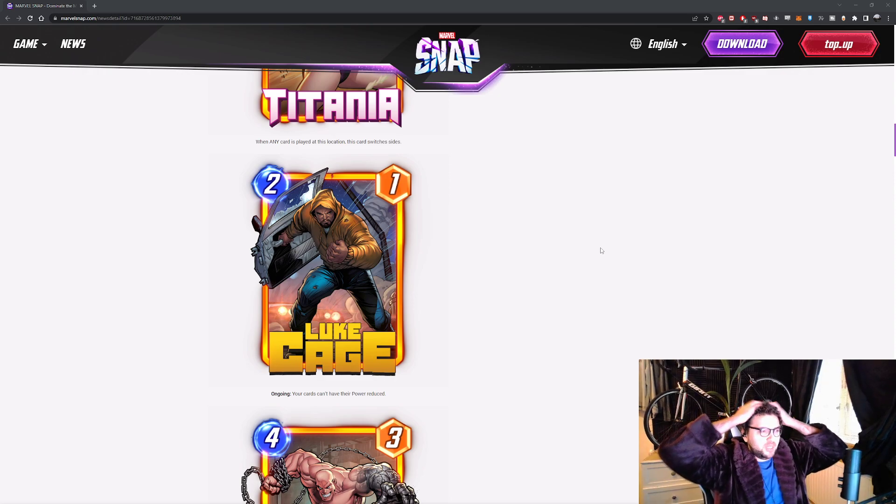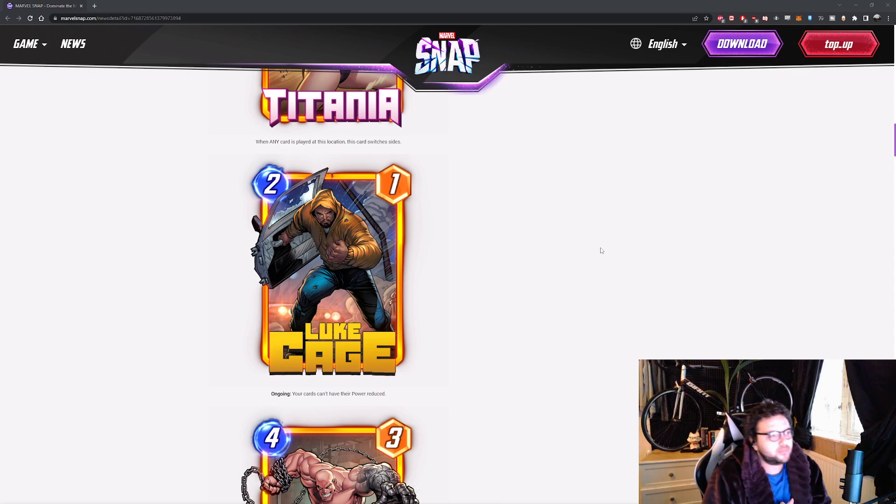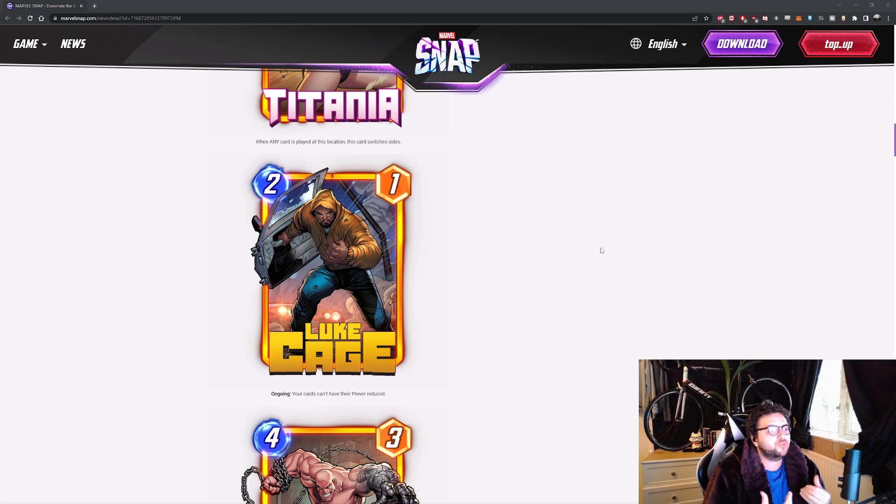Next card is Luke Cage. Luke Cage is 2 energy, 1 power. Ongoing: your cards can't have their power reduced. What I really like about this card is that it enables Hazmat — Hazmat reduces all other cards' power by one. You can use Luke Cage to make it so only the opponent's cards are reduced. Obviously if you use this with Wong and Odin, you could be seeing minus 4, minus 6. It's pretty insane. With Hazmat and a Wong-Odin list, it'll make things very hard for the opponent — that's where you're going to get the most use out of this.